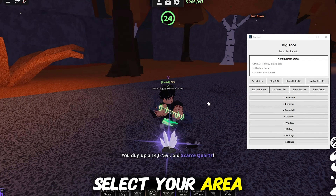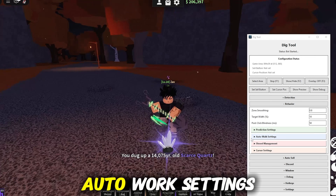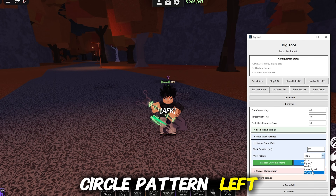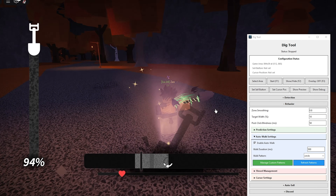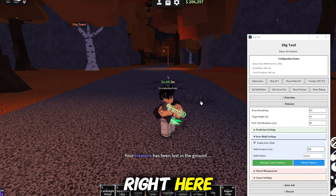Every time you change your screen size, select your area again — don't forget that. In the behavior settings you have your auto walk options: custom paddle, circle paddle, left, right, forward, back. Just enable auto walk and press F1.